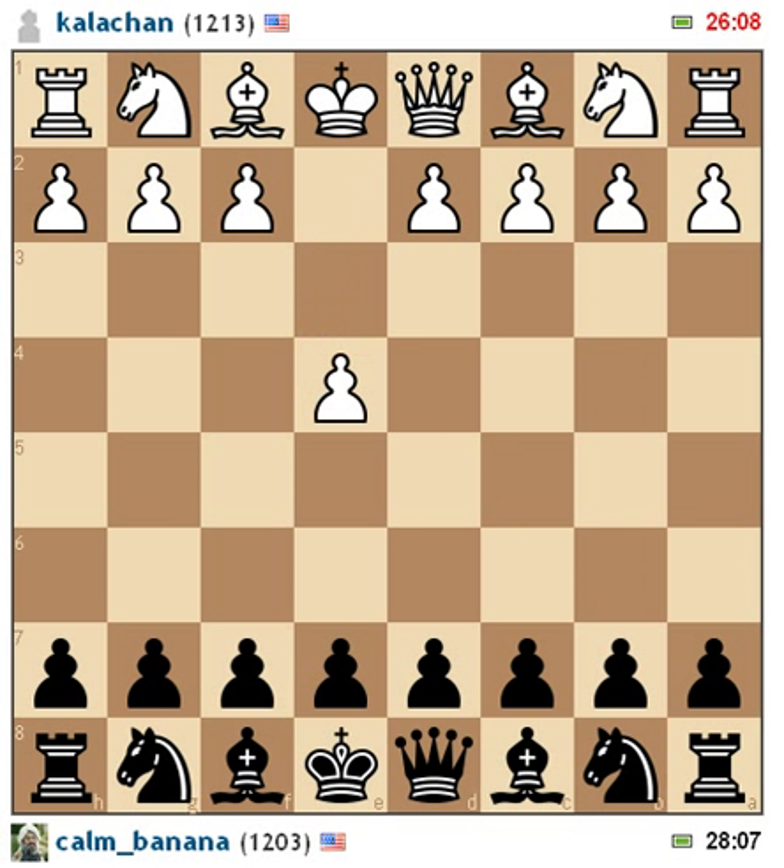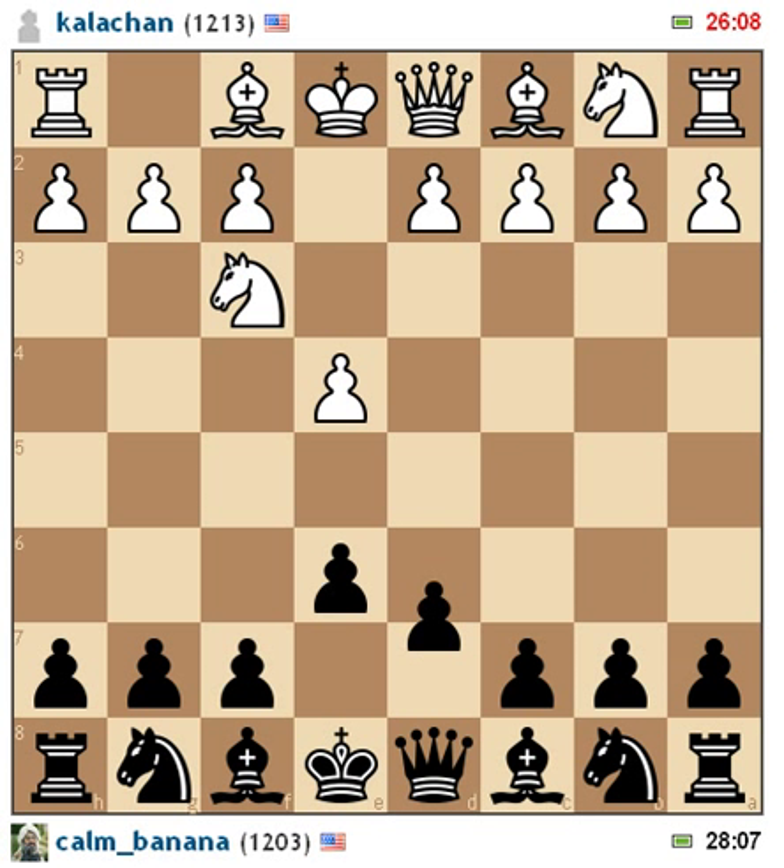I'm playing black, and white starts off with E4. I respond with E6, and the idea is to eventually bring my pawn to D5, attacking the center as well as having a defender. He develops his knight, and I do as I said. Now if he were to take and I were to take back, I'm going to have more control of the center and he's not really going to have that great of a game. Black has a better game if he takes. So he decides to develop his knight, which I think is a good idea.